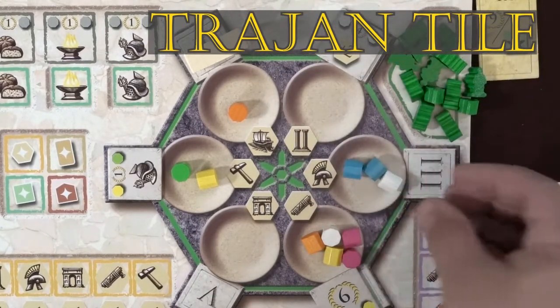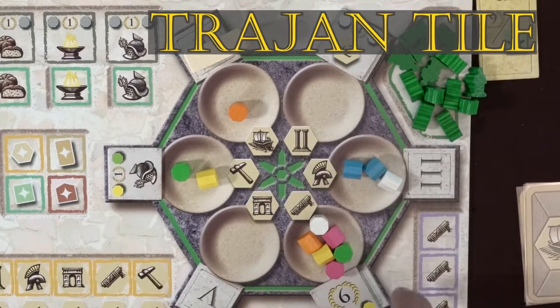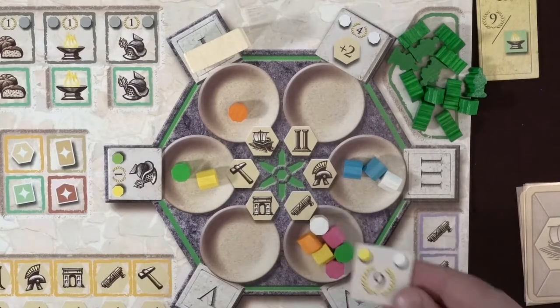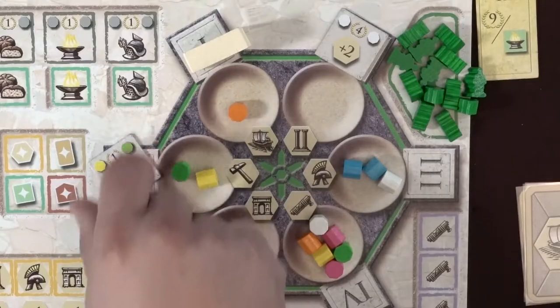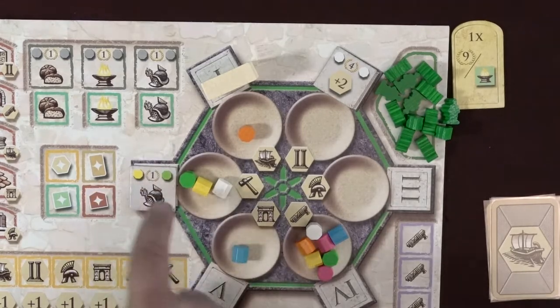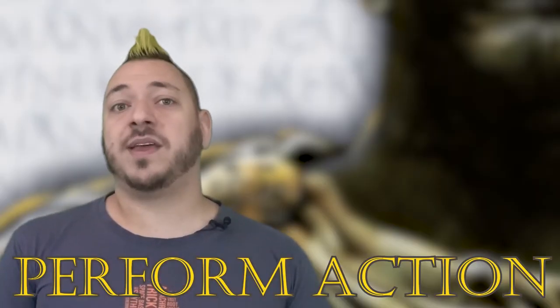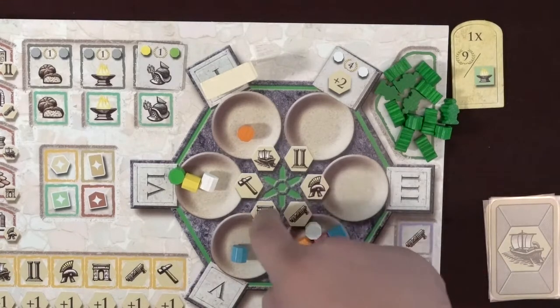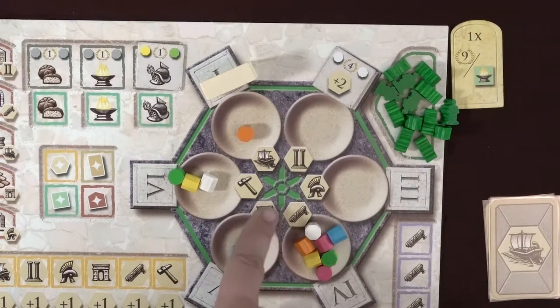If a Trajan tile is next to the target tray, and there are action markers in the tray matching the colors shown on the tile, the player gains the victory points shown on it, then may perform the appropriate special action indicated on the tile. The number of action markers in the tray doesn't matter as long as the ones required are there. After doing the special action, the tile is removed from the game unless it has one of the fulfillment icons — bread, helmets, or flames — in which case it stays on their player mat for the rest of the game. Regardless of completing a Trajan tile, the player may choose to do the action assigned to the target tray. A unique action is assigned to each of the trays shown with hexagons and icons. After this, the next player clockwise takes their turn, but check the time marker first.